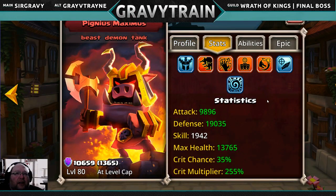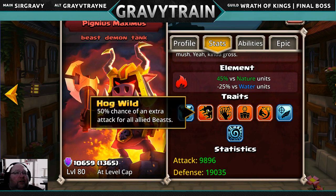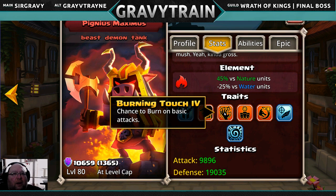Let's look at his abilities. He is Armored, meaning he takes less damage from physical attacks but more damage from Therund. Hog Wild gives a 50% chance for an extra attack for all allied beasts. We're not going to be running with beasts though. This is where I was talking about before — he's probably better overall paired with beasts, but beasts really aren't strong right now, so I'm pairing him with demons instead. Parting Touch gives him a chance to burn on basic attacks — that's fine.